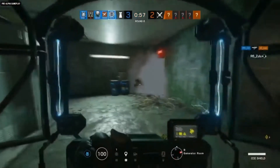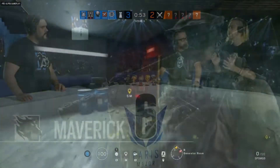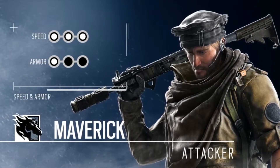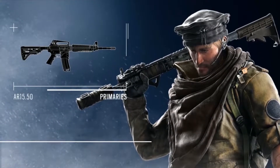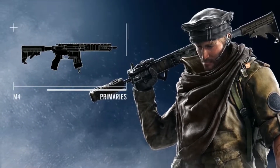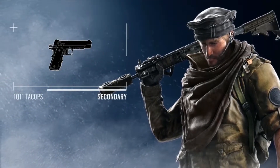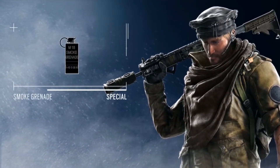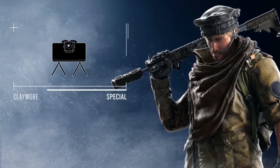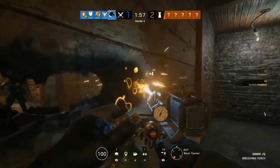Next up is Maverick — he's a three-speed, one-armor operator. For his loadout he has one DMR, an AR-15 that only has 10 bullets, and the M4 assault rifle. His secondary is the 1911 Tac Ops. His gadgets are smokes and one claymore.